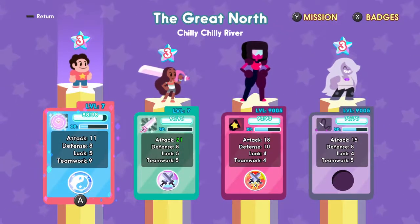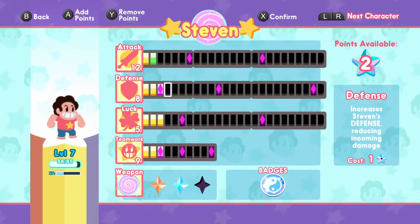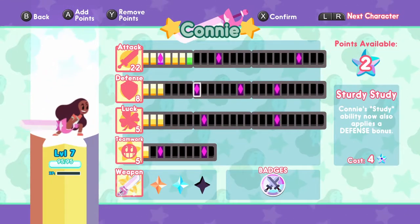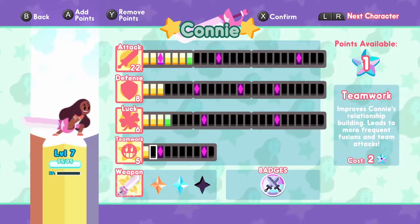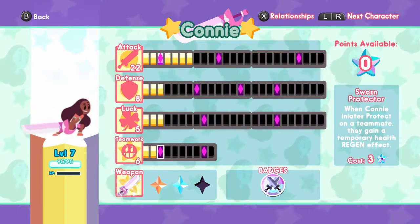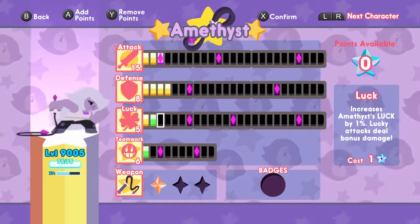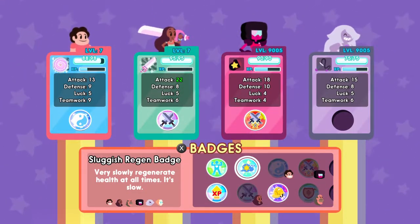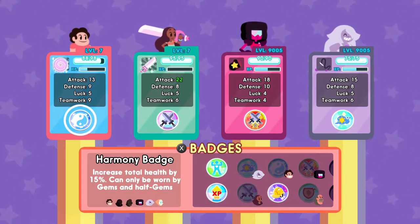Something I want to do before we get into a battle: Steven, Connie, and Amethyst have some stat points I need to spend. A little bit of attack, a little bit of defense. For Connie, definitely attack — but I can't do attack, I need three for that. Let's do luck and teamwork. I'm getting stronger. Amethyst doesn't have a badge, so I'll give her the one that slowly regenerates health — that might be good for her.